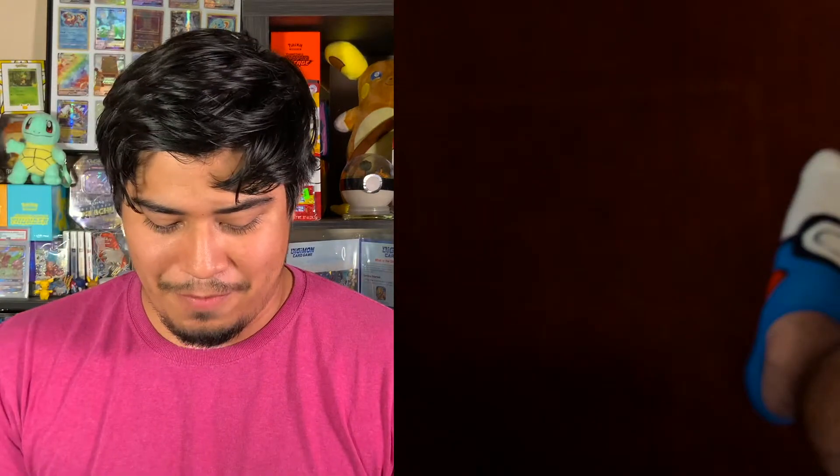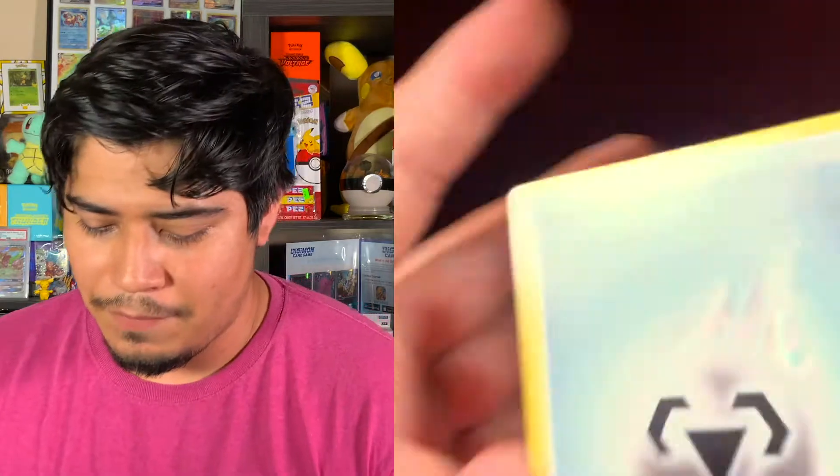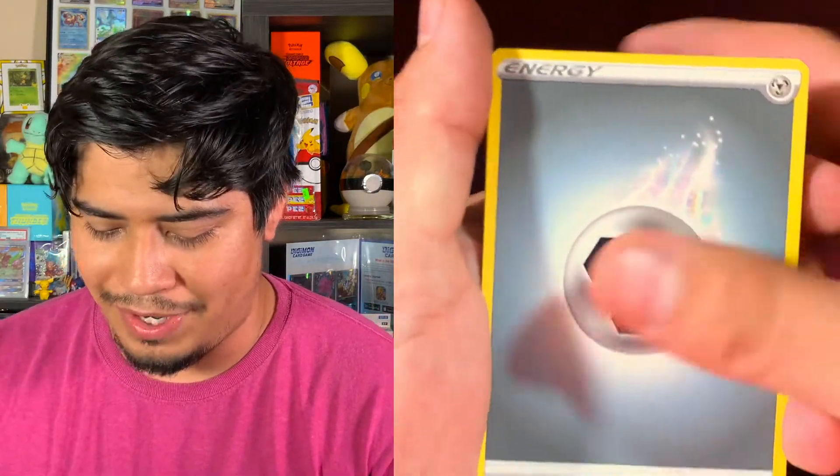I feel like Battle Styles didn't do that great — when all the Pokemon cards started disappearing, Battle Styles was like left on the racks, which I felt bad for. Battle Styles isn't a bad set. I don't think so. Let's go. Steel Energy pack: Karko, Morpeko, Durant, Remorade, Spearow, Pachirisu, Cherubi, Mifu, Rapid Strike, Reverse Holo Grumpig. Weird-looking Grumpig right there — me at a party.